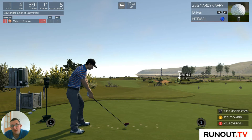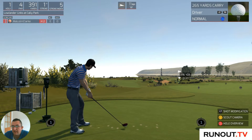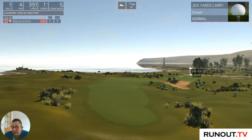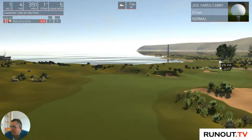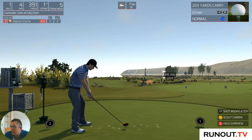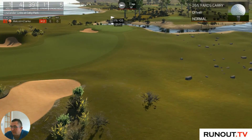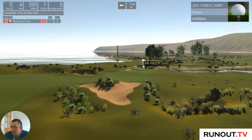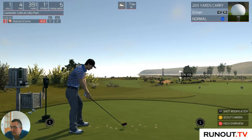Hello everyone, welcome to The Golf Club with Mal255. This is one of two videos coming. We are at the Lowlander Links at Cally Park and it looks to be a really nice looking course. We've got 371 yards, so I just want to have a look to see if we can get going. I think I might have played this one before.